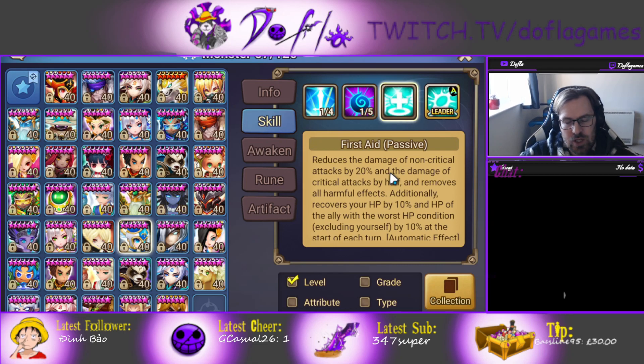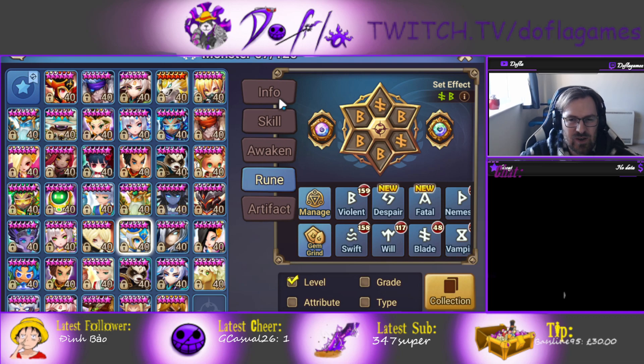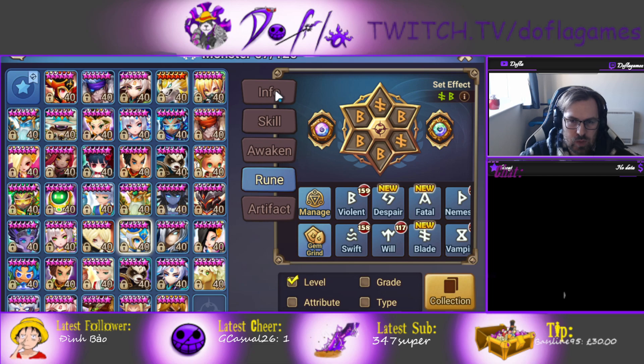You don't really need anything in particular for her. It might go Focus even for the Freeze. I think even Broken is fine. Blade is okay, because then you can get as much crit rate as possible, and Blade usually is not that used in RTA, so you can give her some decently fast Blade runes.